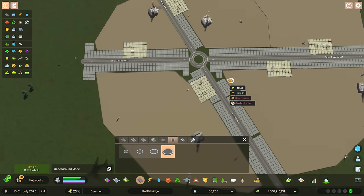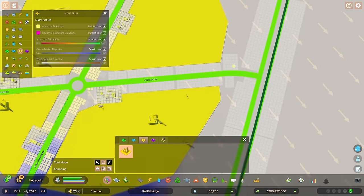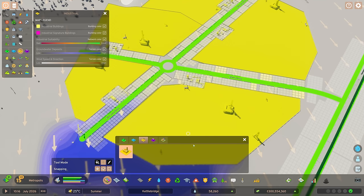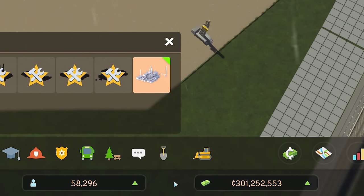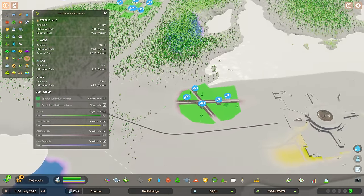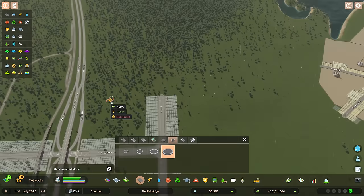I'll pop some oil extraction buildings around here — nothing too complicated. In the central section I'll definitely add a nice large roundabout, and I've left gaps around these so we can zone in buildings. I'll zone the whole lot from beginning to end. Oil refinery — that is what we want! The oil refinery gives plus one university graduation chance citywide, plus five percent interest in university education, plus two percent industrial efficiency. We're past 300 million — mega rich.